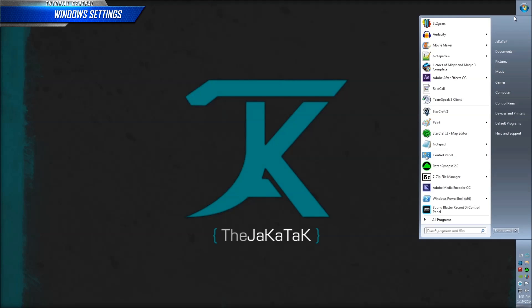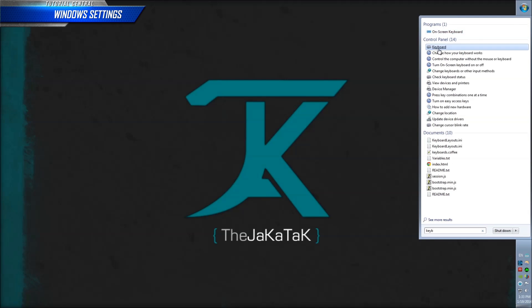Next, click the Start menu and search for Keyboard. There are two settings here that you want to check on. Repeat Delay should be as short as possible, and Repeat Rate should be as fast as possible. These settings affect what happens when you hold a key down. In StarCraft, we often hold keys down, like when casting force fields or making many units at once.